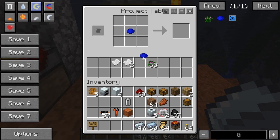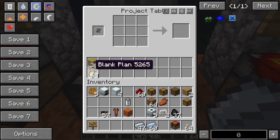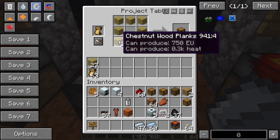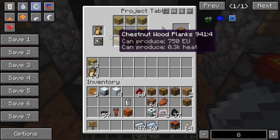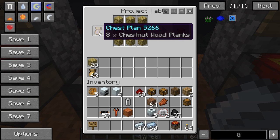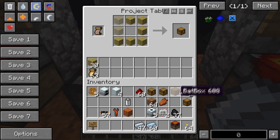Once you get the indigo dye, combine it with paper and you get a blank plan. I've got some in my inventory already. Back at the project table, we'll put one in the plan slot, and we'll set up the chest recipe. As you can see, when you have a recipe set up and any item is here, it'll show this little icon, meaning it will make that recipe and store it in this plan. Click it and now we have a chest plan.